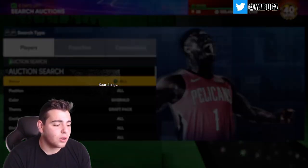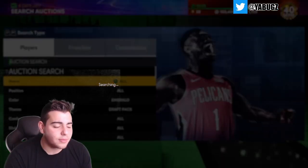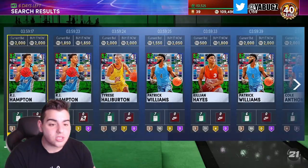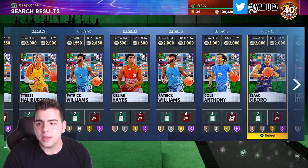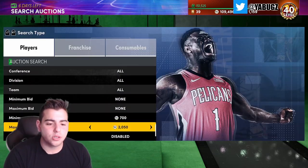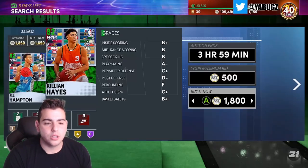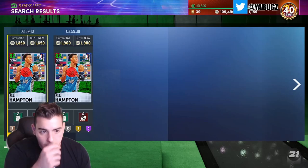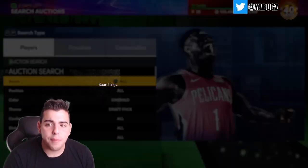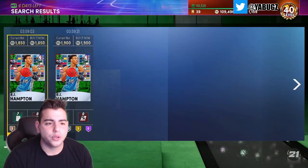As you can see, this Emerald Draft Pack filter is going to go crazy. I myself threw up cards for dirt cheap because I just needed to get rid of them — right now is the time to hop on this filter and you're going to make a lot of MT. When 2K drops stuff like this to make MT it's absolutely insane. Oh — I thought that was LaMelo for a second. If you think about how much MT-making content they dropped today, it's absolutely crazy.